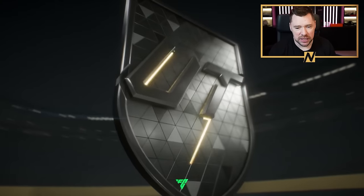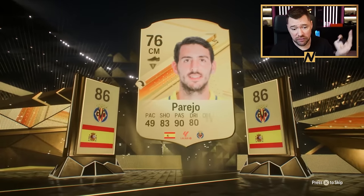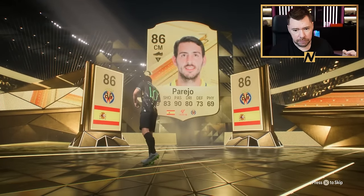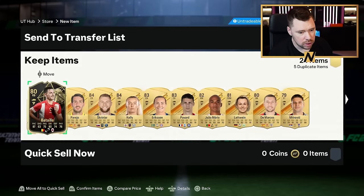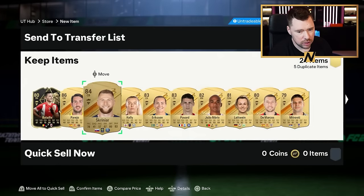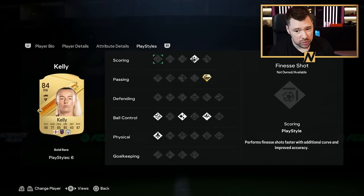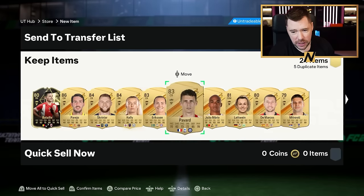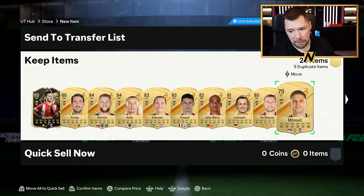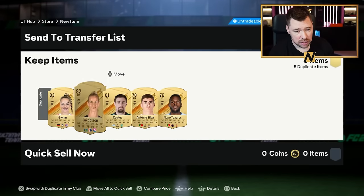And then a 100k pack before we go and play some games. Spain again, centre-mid again. Parejo. Maybe a double walkout — go on, flip me around. I'm not going to get it. Give me some Arsenal players, EA. Inform Bateo — he's half decent as far as an inform goes. Parejo, Skriniar, Kelly from City — she's a very good card. Good dribbling, good passing, good pace, good shooting. Four-star, four-star as well, and whipped passes — playstyle plus. We've got Eriksson. I've got so many Bayern players — no Arsenal players here. That's really sad.